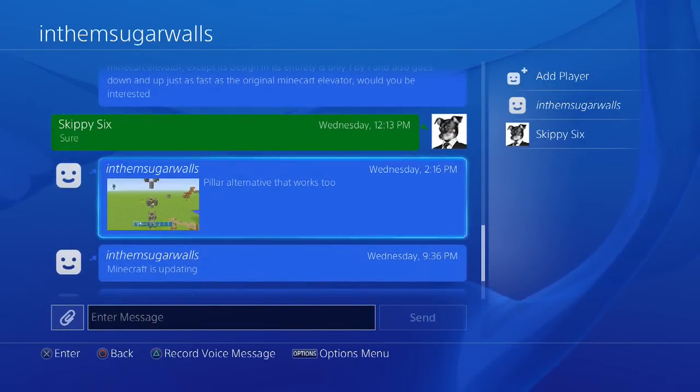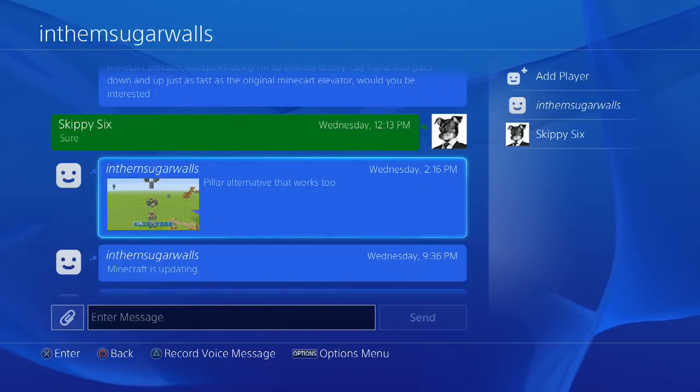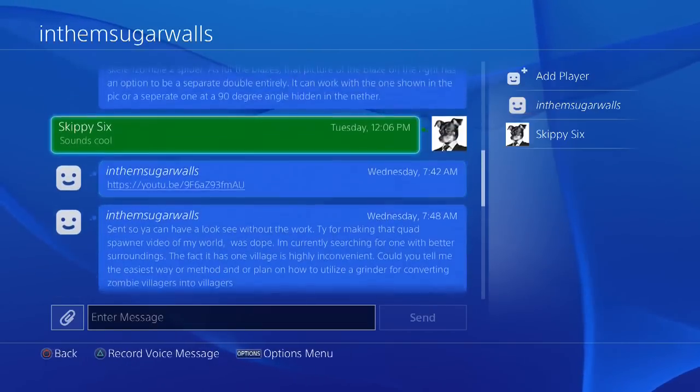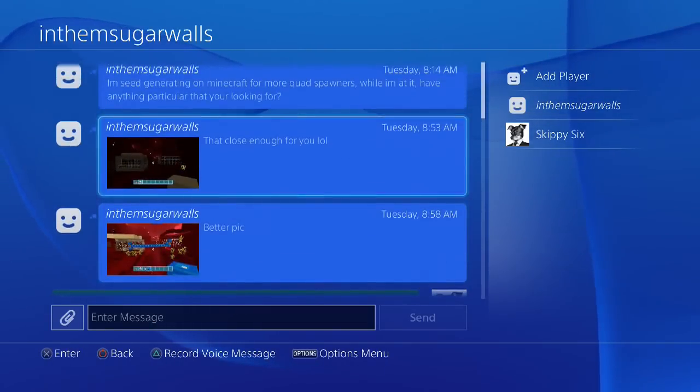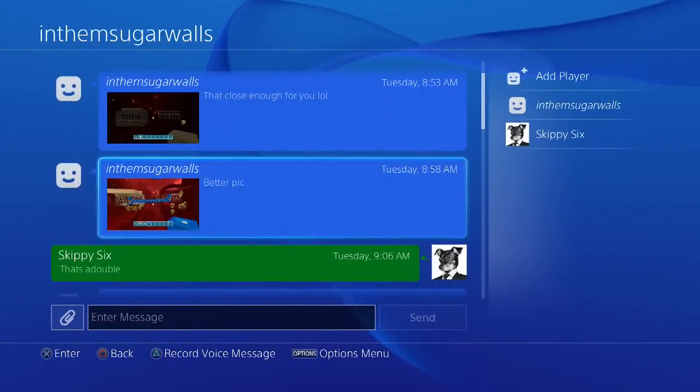He showed me this cool elevator — super simple, low resources. I went over and took a look at it, added a little water drop on the side, and it was really cool. Big shout out to in them sugar walls! He also showed me this picture — this right here is actually two blocks away from being a triple blaze spawner. We went in and checked; there's another blaze spawner to the left that you can't see, literally two blocks away from a triple blaze spawner. Super cool!